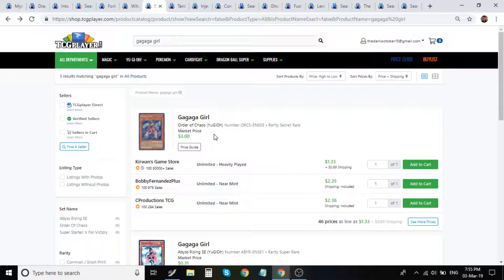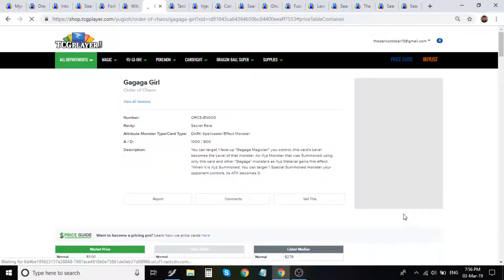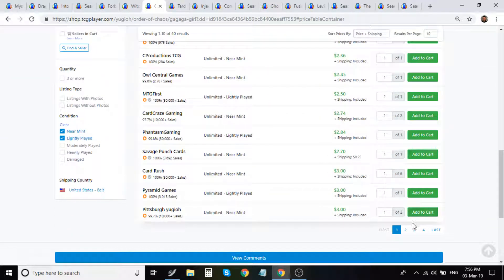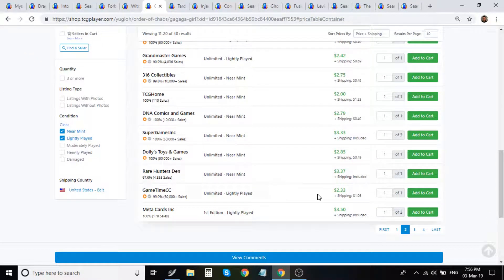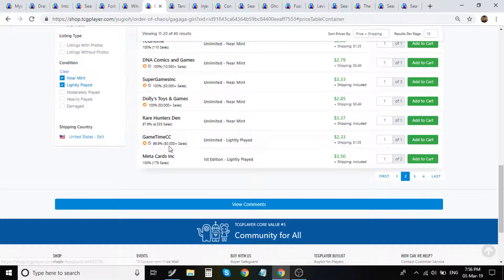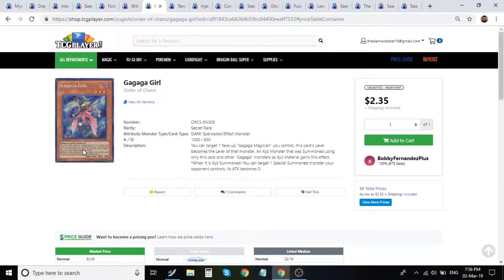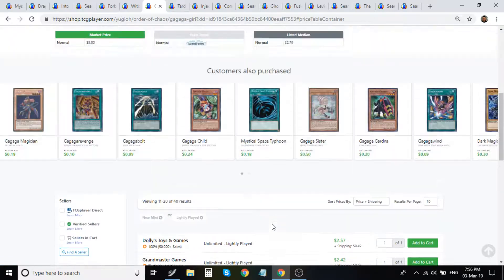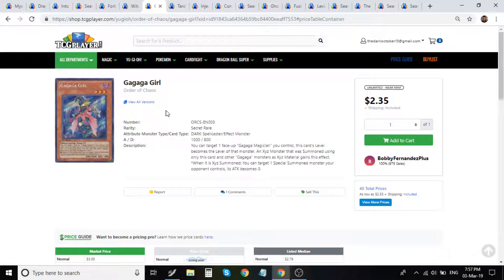Ga Ga Ga Girl has been slowly going up — I think the collector's market is shifting over to this card. There are quite a few listings but you have to go to the second page for first editions, sitting around $3.50 — two of them, so not too bad, under the five dollar mark. This is a terrible card that never saw play, the whole archetype was awful, but she kind of looks like Dark Magician Girl and she's a first print secret rare. For artwork and collector's value, I think it's going to shift. The cheapest first editions are $3.50 — something to consider.